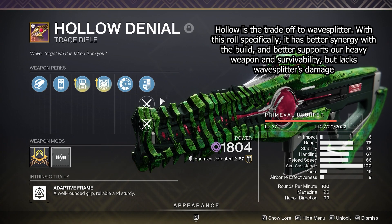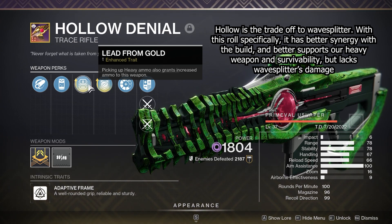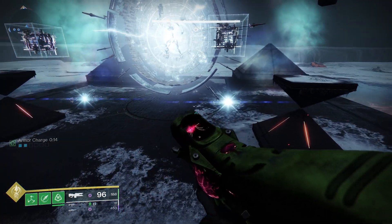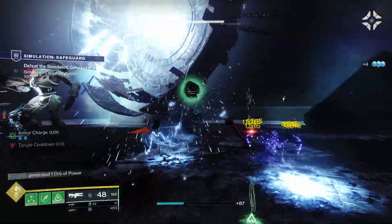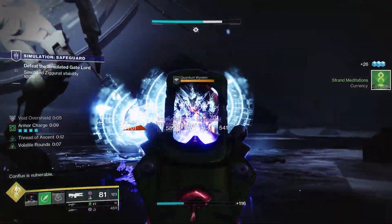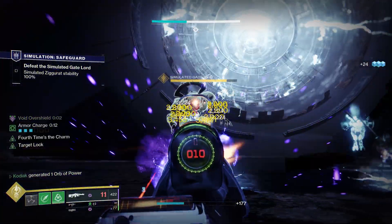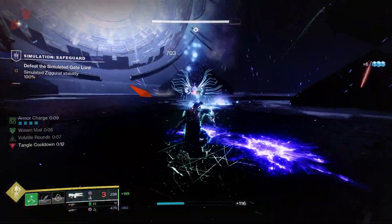Another void trace rifle recommendation is Hollow Denial, with Lead from Gold and Repulsor Brace. Lead from Gold lets this weapon obtain ammo whenever we pick up heavy ammo, so fully speccing into heavy ammo finders plus Bricks from Beyond means both this weapon and our heavy always have ammo. Repulsor Brace finally got fixed going into Lightfall — defeating a target with a void debuff like volatile rounds from Volatile Flow grants us a 45 HP overshield with 50% damage resistance while active. Combined with Woven Mail's 50-60% resistance and our intrinsic 30% resistance from Tier 10 Resilience, we have 80% damage resistance at all times — not even counting a specific resist mod, which could push it even further. Its origin trait Extrovert also restores a bit of health on final blows near multiple combatants.